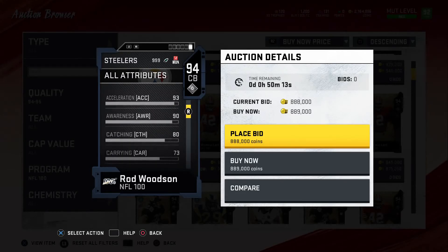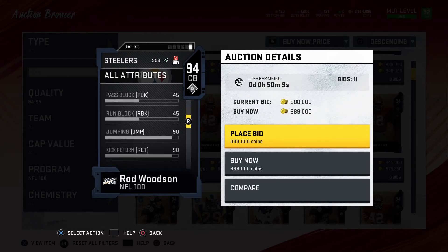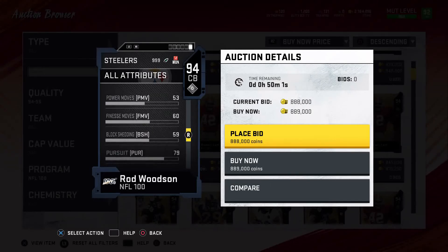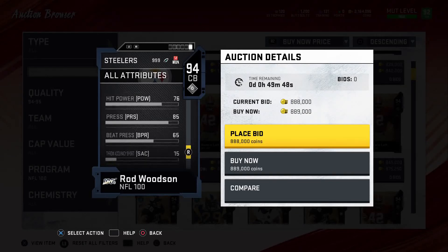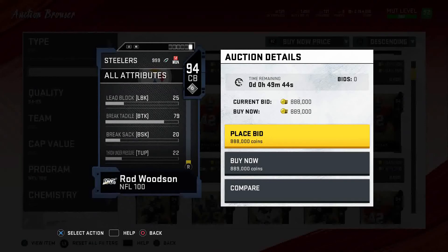Rod Woodson also has 90 awareness, 80 catching, 73 carrying, 70 tackle, 90 jumping, 90 kick return, 83 elusiveness, 85 block shedding, 85 juke, 80 spin, 59 block shed, 53 impact block, 79 pursuit, 90 play recognition, 75 spec catch, decent route running, 76 hit power, 85 press, and 79 break tackle. Overall a pretty good card.